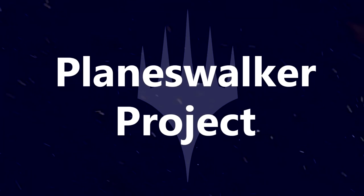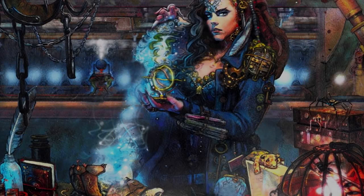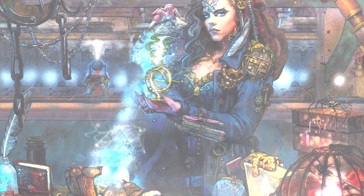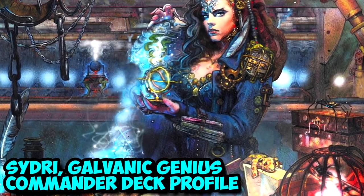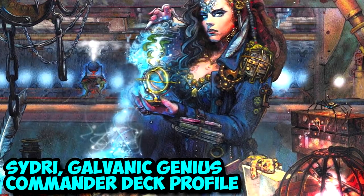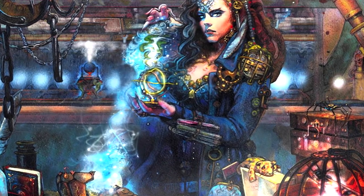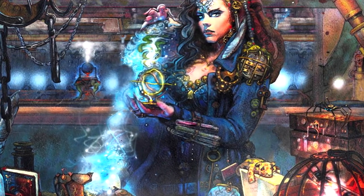Welcome to the Planeswalker Project. Hailing from the Shard of Esper comes one of the finest artificers in the multiverse. Sidri, the Galvanic Genius, is an amazing commander with a potency for combos — and powerful ones at that. Rocking some amazing artwork by Magic's finest Therese Nielsen, let's take a look at what this commander can do.